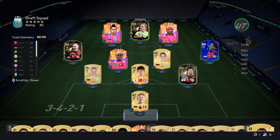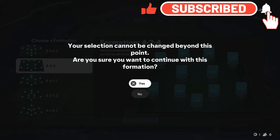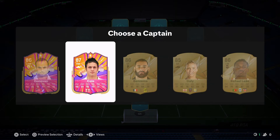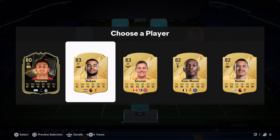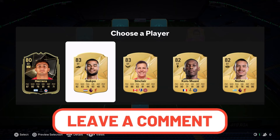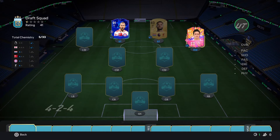Let's get into draft attempt number three. We'll go with the 4-2-4 formation this time — hopefully we can get some Rush players, we haven't seen many. We'll start off with Joe Cole as our captain, 87-rated, who gets the Premier League chemistry. Gacpo is higher rated than Nunez — guys, let me know in the comments: Gacpo or Nunez? EA have gone with Gacpo, so we'll go with Gacpo. We get 91-rated Harry Kane — highest rated by some margin, no hesitation.